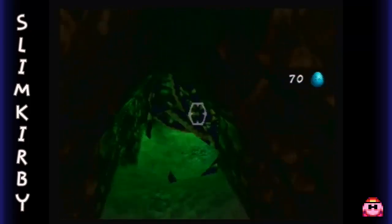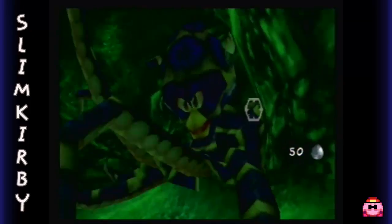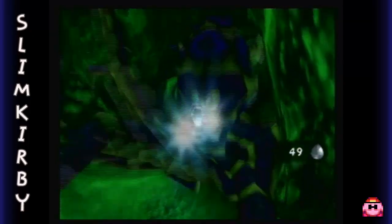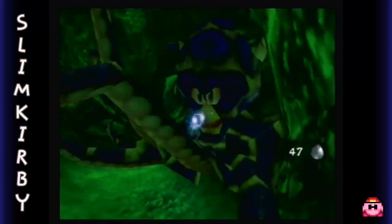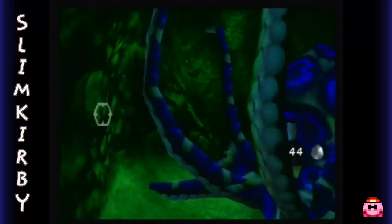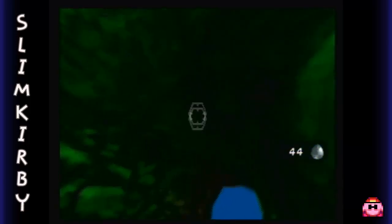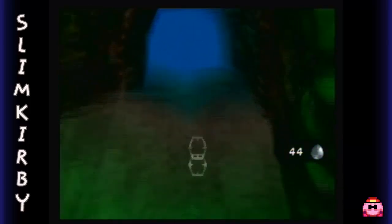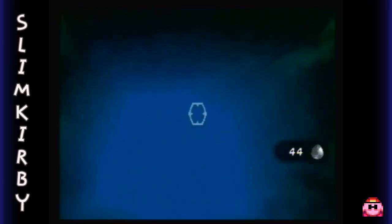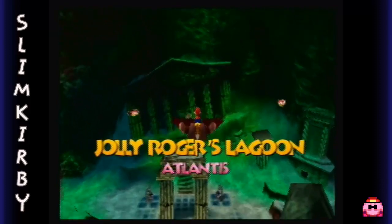Oh my god, we have an octopus! No worries — this is where our trusty new ice eggs will come in handy. If I can aim properly... There we go. This is how we get past the octopus. You can't actually swim through the tentacles — well, you can, but it's really hard and you end up getting hurt most of the time. I would not recommend that. And welcome to the world of Atlantis!